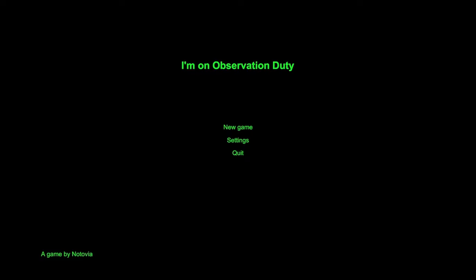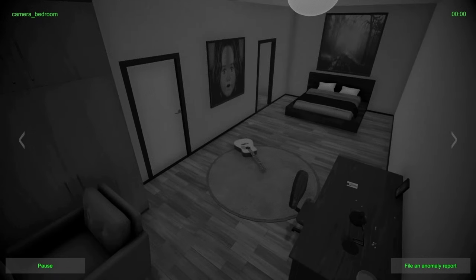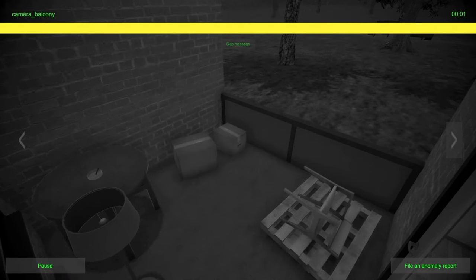I'm on Observation Duty is basically a spot-the-difference type game that meets Five Nights at Freddy's. We're just gonna jump right in — it's the old house — and we have to survive until 6am. We have to look around these rooms and spot out anything that might be amiss, and it can vary in a number of different ways.